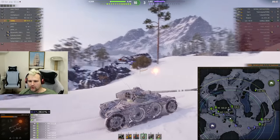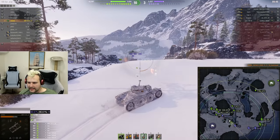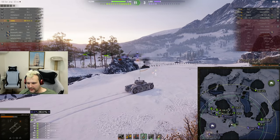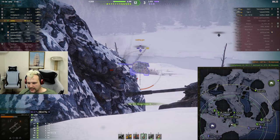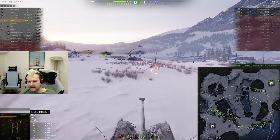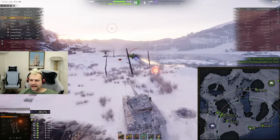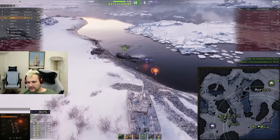One more feature I forgot to mention: this tank has improved auto-aim. By saying improved auto-aim, I mean you do not really need to aim directly at the enemy in order to set auto-aim. I am not aiming for the Tiger, but auto-aim is being set. A lot of people dislike this feature as well — feature or cheat, however you would call it. This is probably the main reason why Wargaming made a decision not to sell this tank for such a long time.